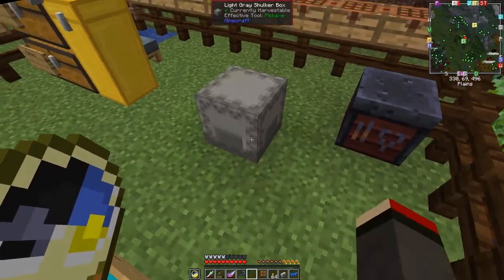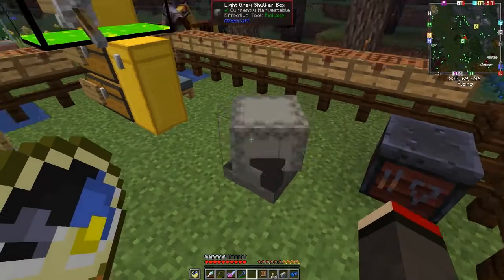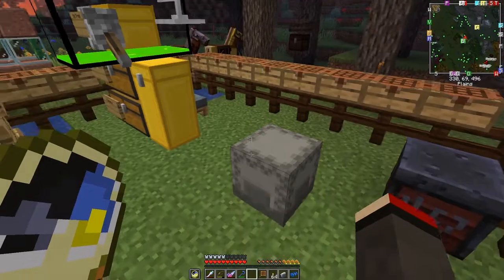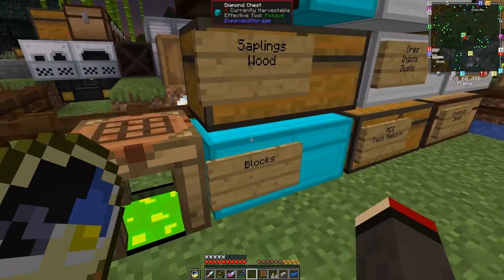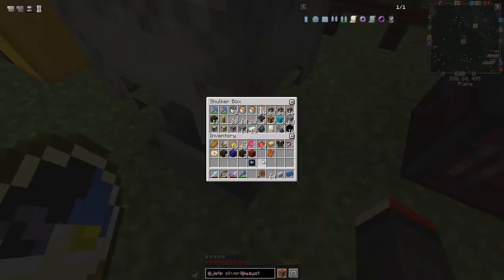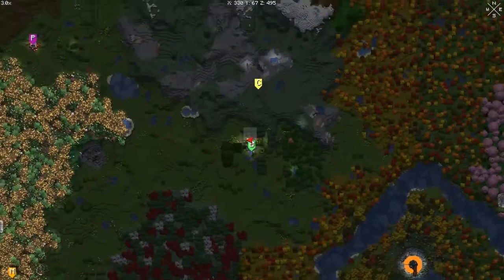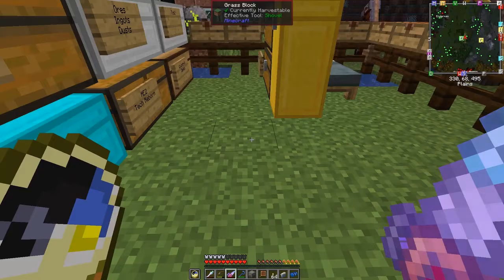They're already prepared in here: one flint plus one ingot of iron — I brought along a little bit of iron just in case. This is shapeless crafting. I'm also going to take 16 obsidian with us. Looking at the map, I've labelled one as 'portal' and there's another portal not too far away. So now I'm going to wait for this backpack to charge up and then head off towards the portal.